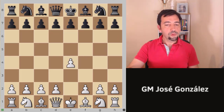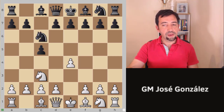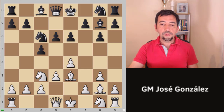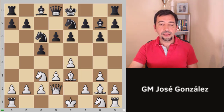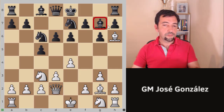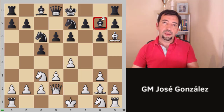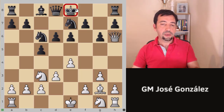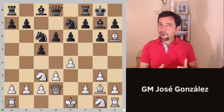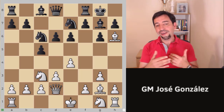Let's start from move 1: e4, c5, knight c3, knight c6, g3, g6, bishop g2, bishop g7, d3, d6, bishop e3. Now e6. After e6, queen d2, knight g7, and bishop h6. The idea is very clear — we want to trade the defender of what is going to be black's castle. In case of bishop takes h6, queen takes h6, black will be left with a king in the center for a while, then castling. And here we have a very special way of attacking: playing h4. We are using the rook without developing it, planning h5, opening the h-file, and getting the queen to h6. This is a very aggressive way of playing.